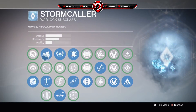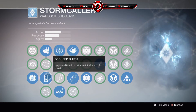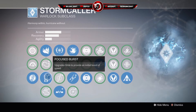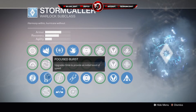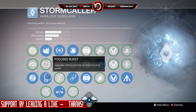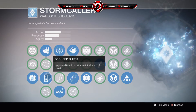Next up in my jumping section, obviously we have the glide on the Stormcaller — the trademark jump of the Warlock — and in this I actually have Focus Burst. What this does is upgrade glide to provide an initial boost to speed. If you're really good at jumping and you like to be quick on the map, Focus Burst is really good for that. If you know how to time your jumps and you're really used to the Warlock jump, this is great for getting across the map. You can flank, run straight through the middle — it makes you more agile and can throw enemies off quite well if you learn how to use it.